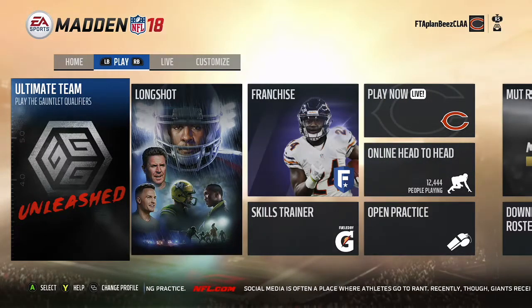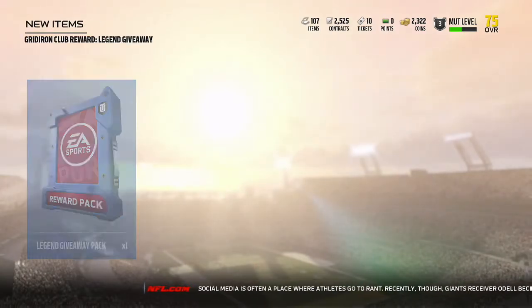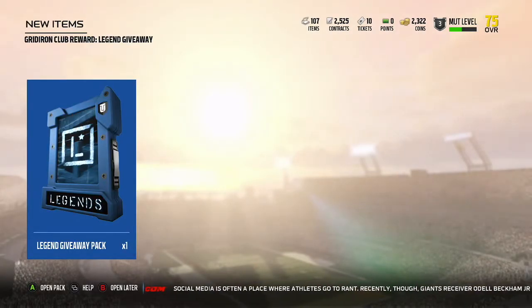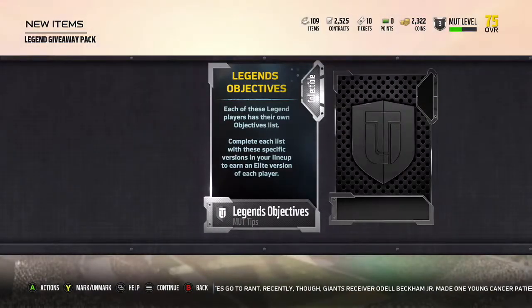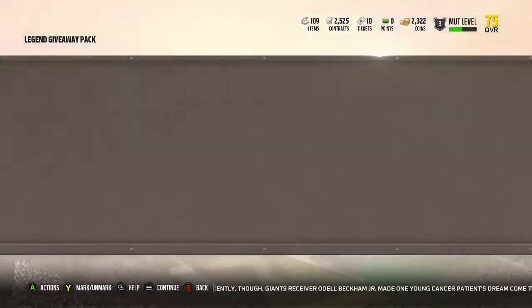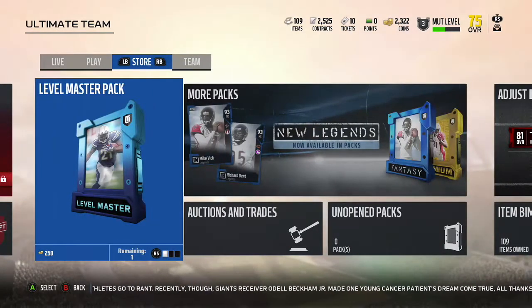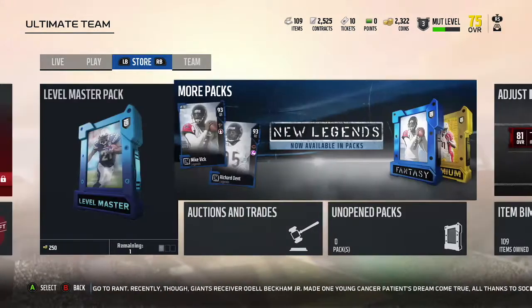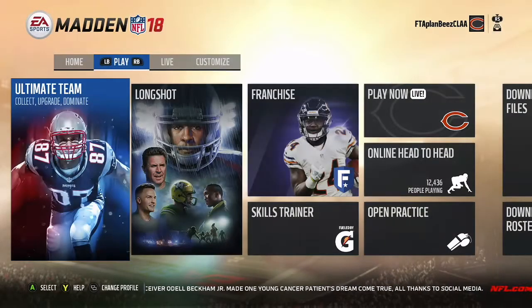Ultimate Team has changed a little bit this year. Now you can go 3v3 co-op, which is pretty nice. One person will control the offensive coordinator, one person will control the defensive coordinator, and the third player will control the head coaching position. There's a pack I opened up that I had lying around — here's what this menu looks like. I got a chance to play it a little bit. Pretty good, it's fun. Your team is really bad to start off with and you have to get better by getting better players.